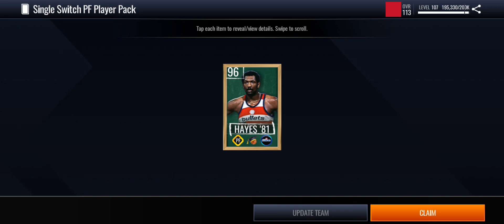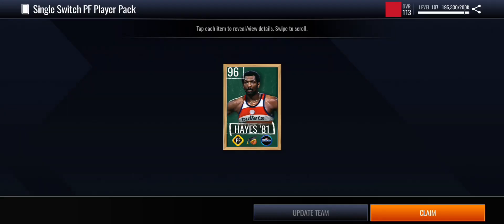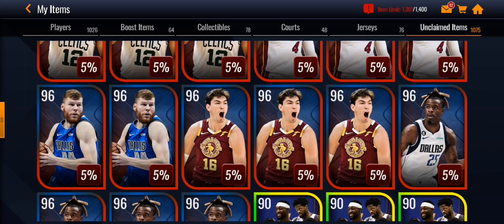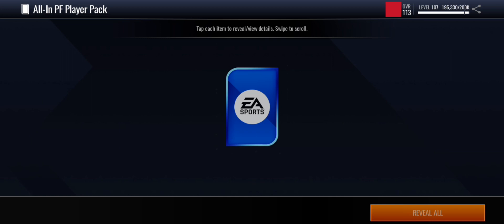96 Elvin Hayes! He's a back to school player — that's crazy. I can use him in the set for the new promo. I'm actually not going to pull Reggie Bullock because I already pulled him before. So let me just open up my team Morris I guess. I basically got a free player to put in the set for the back to school. It's crazy.